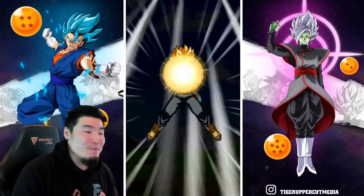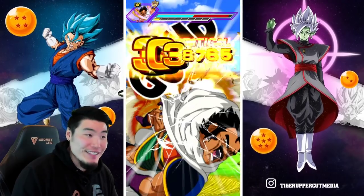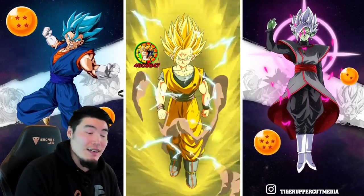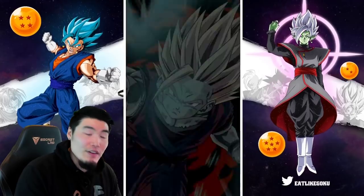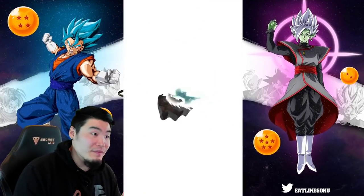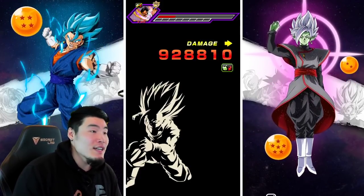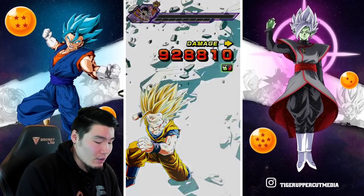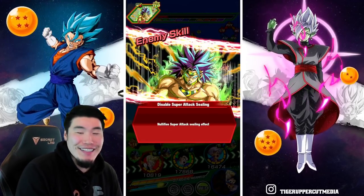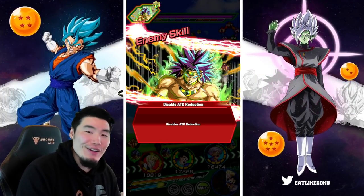Additional super here — beautiful! He almost soloed Aragus by himself there, so he can definitely put out the damage. He can definitely hit very hard. It's just not maybe as hard as you would like it to be for the newest LR EZA.